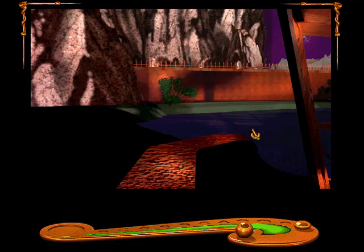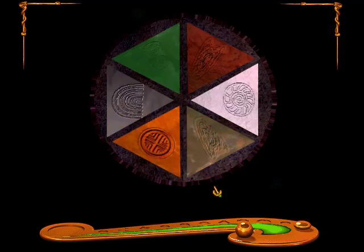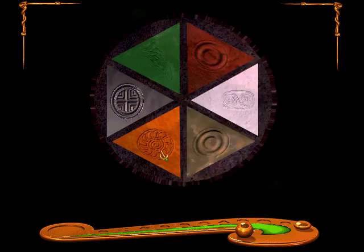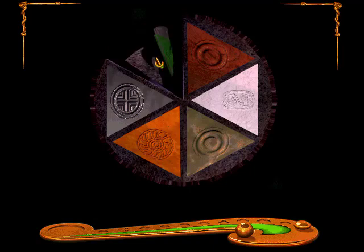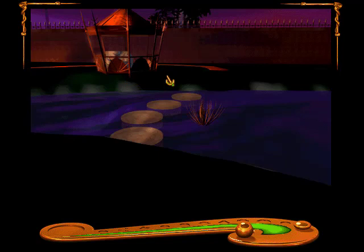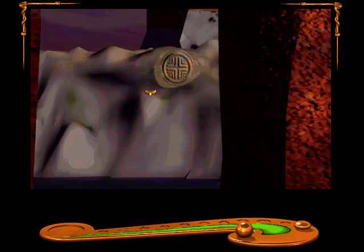Turn around, go right, and cross the lake. Oh hello! Okay, so we have colors and patterns. Hey, look - that's my vagina. Do I turn these around? Oh I see, okay. So I think we've got to match these to the colors we've seen around the area. Let us head back.